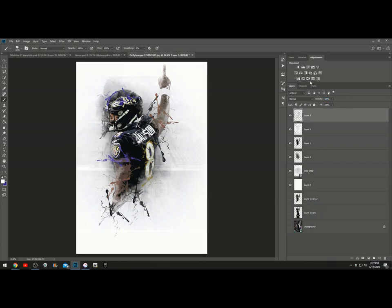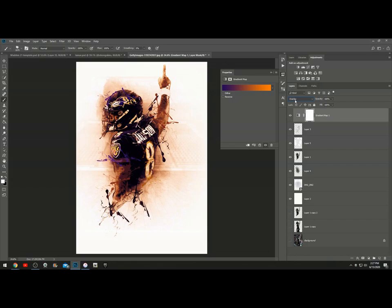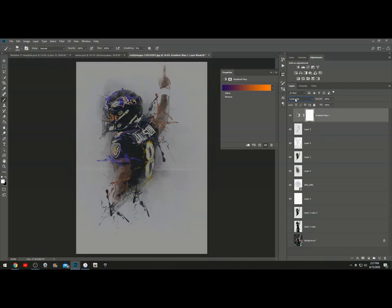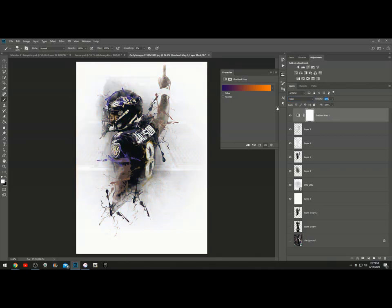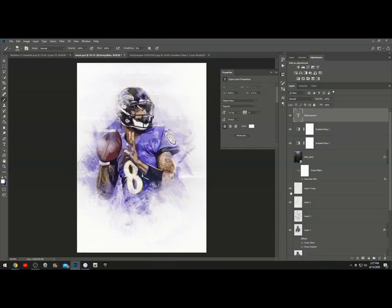Now we're going to color correct it — hit this one and go through whatever you'd like. See that one looks dope. That one looks pretty clean too. I like this one but it's too dark — it's one of my favorites though. Put the opacity down to about 50. Then we're going to apply another one and see how this looks. This is optional — you don't have to do this but I'm doing it just to see how it would look because I like the way it turned out.